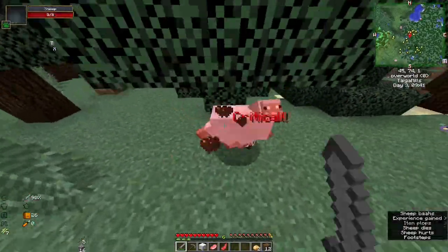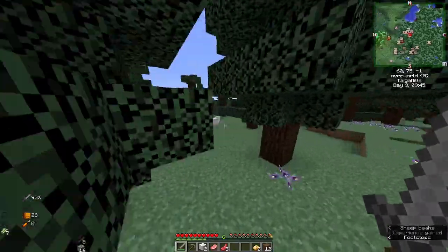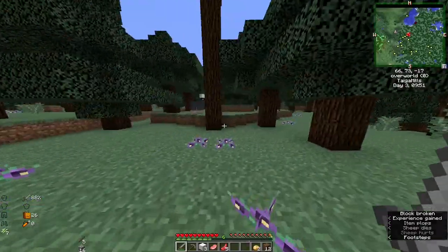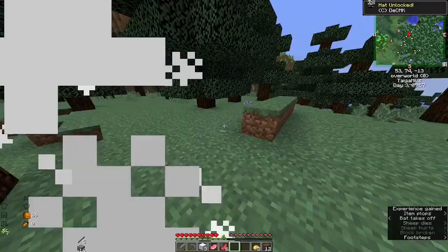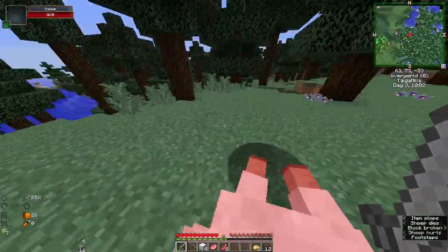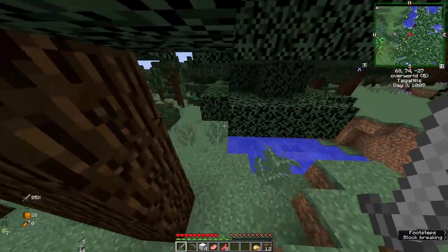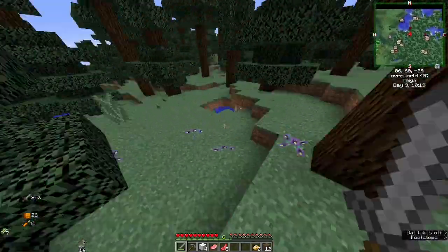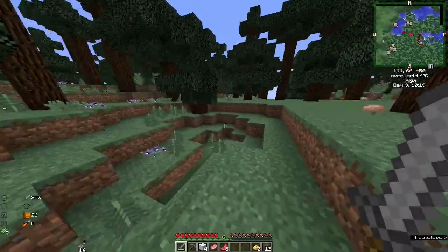Take some food because we are starving — we are literally just gonna die. There's Chisel which adds so many more blocks, then there's Chisels and Bits which adds even more blocks but this time you can make the blocks yourself. There's little pixels — you can take a pixel away from a block and place it somewhere else. It's like LEGOs, which I think is awesome.